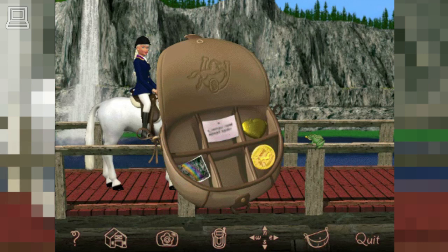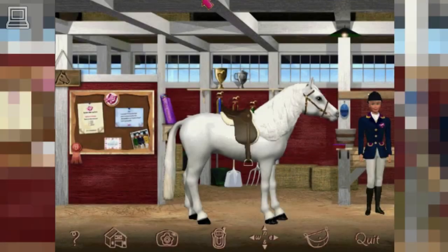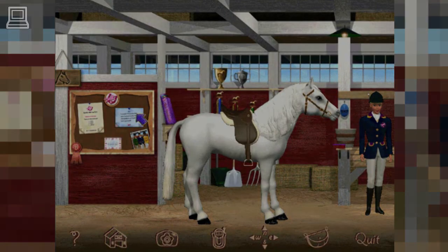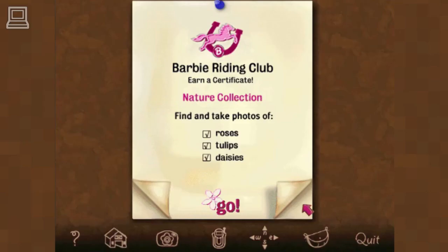Let's go back to the stable and check the bulletin board. Or do you want to keep riding? What do you want to do now? Let's choose a new mission.